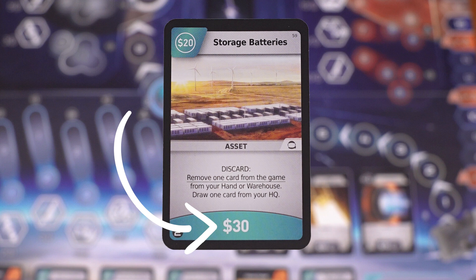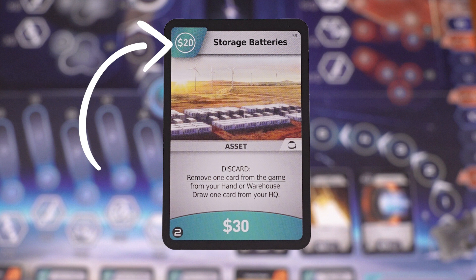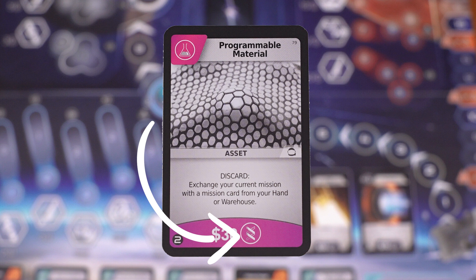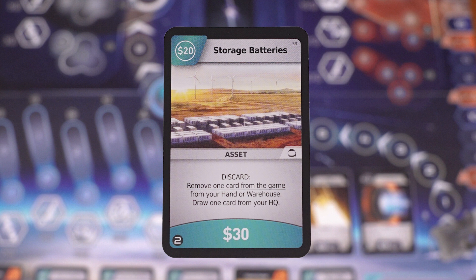Before we get into the flow of a turn, let's quickly go over the anatomy of a card. The large number on the bottom is the cost — how much you need to pay to buy it from the display. The icon in the top left corner is the item or money value the card provides. If it shows an item such as a biotechnology symbol, it can be used to help pay for a card in the display that specifically requires that symbol, or it can be used in your launch pad to help launch your rocket. The main text body in the center shows the card's ability if it has one.